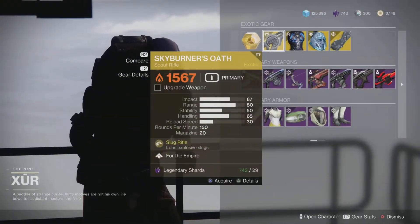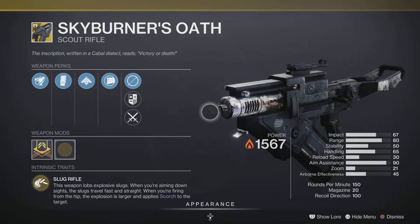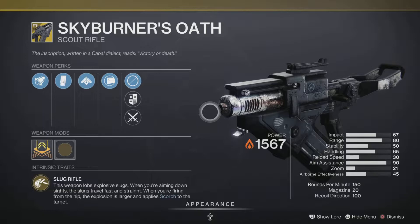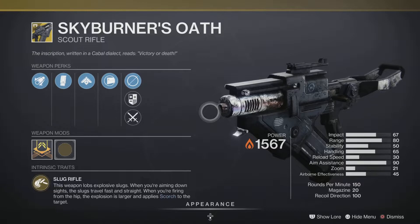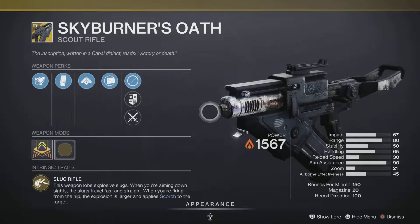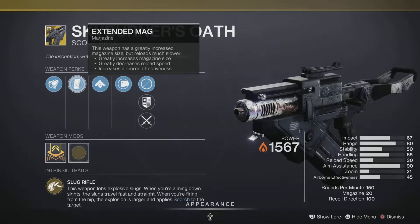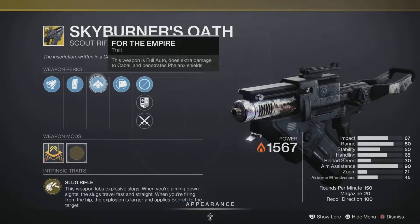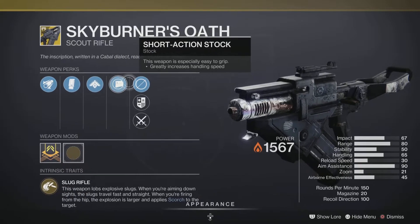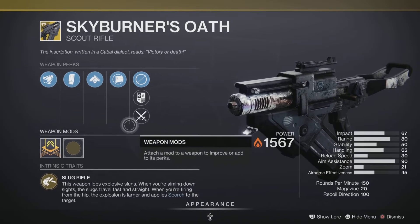The weapon of the week is none other than Skyburner's Oath. It comes with an intrinsic perk called Slug Rifle — the weapon lobs explosive slugs when you aim down sights. The slugs travel fast and straight, and when firing from the hip the explosion is larger and applies Scorch to the target. It also comes with Extended Barrel for more range, Extended Magazine, and a trait called For the Empire — fires full auto, deals extra damage to Cabal, and penetrates Cabal shields — plus Short-Action Stock. Excellent in PvE and pretty good in PvP in the right hands. Pick it up and add it to your collection.